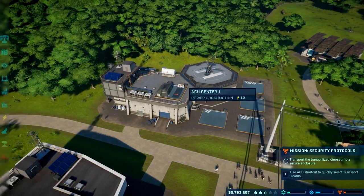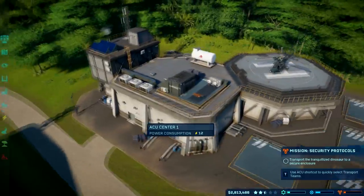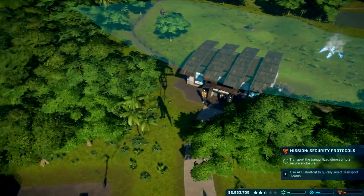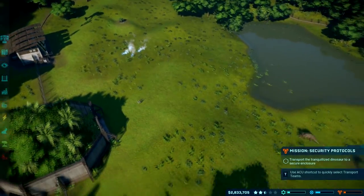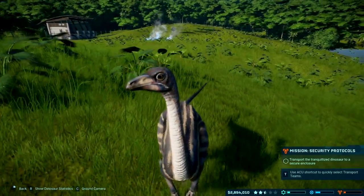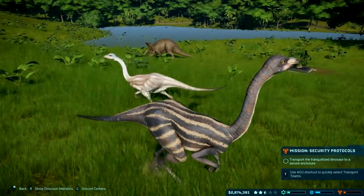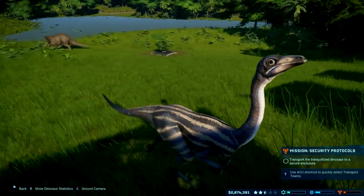Somehow putting a little shooting range on the roof of the ACU facility makes them reload faster. Sadly, you can't really select a dinosaur when they're getting dragged through the air. The dinosaurs are just chilling — looking around with their weird bird heads and permanent frown.